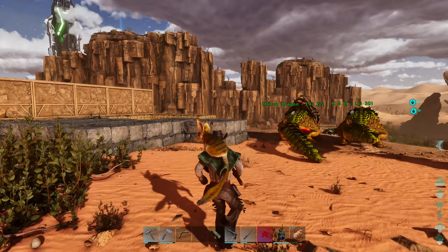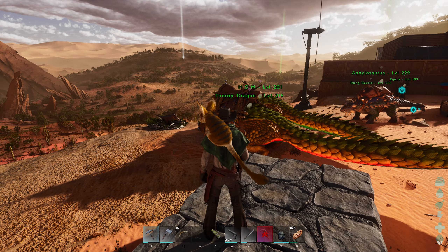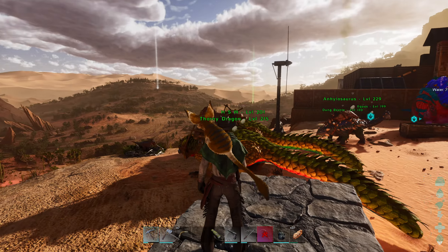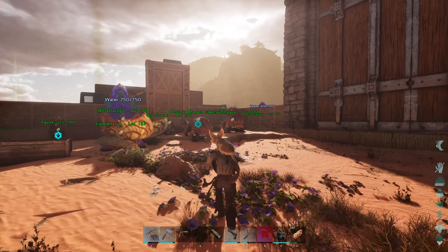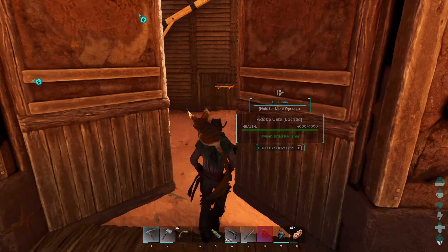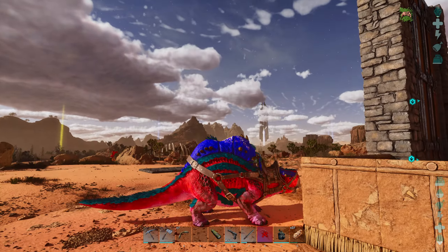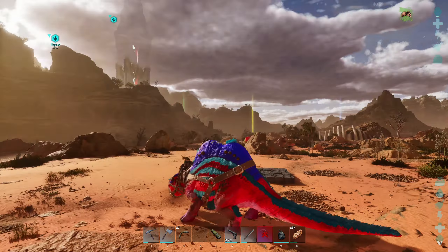I kind of want to try these guys out as one of my main knockout teams for different things, like bigger creatures versus the Equus. The Equus is really good, don't get me wrong, but just to try something different — why not? We need to be able to get in and out of places quick.